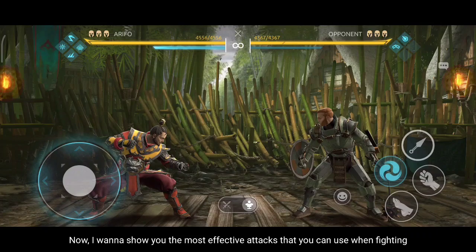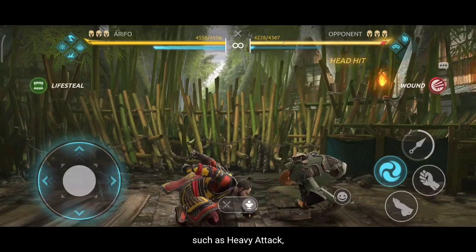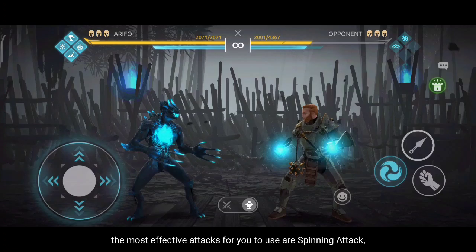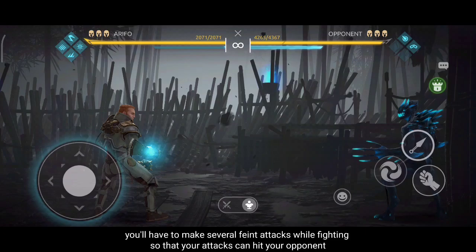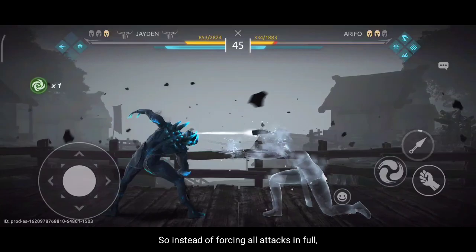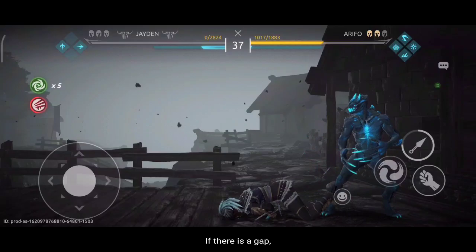Now I want to show you the most effective attacks you can use when fighting. When fighting campers, the most effective attacks are those with wide range, such as the range attack and Predator's Launch. To fight aggressive players or spammers, use the spinning attack, upper attack, and sharp ribs. When fighting a skilled player, do a single attack, hold for a moment, watch your opponent's reaction, and if there's a gap, do your full combo.